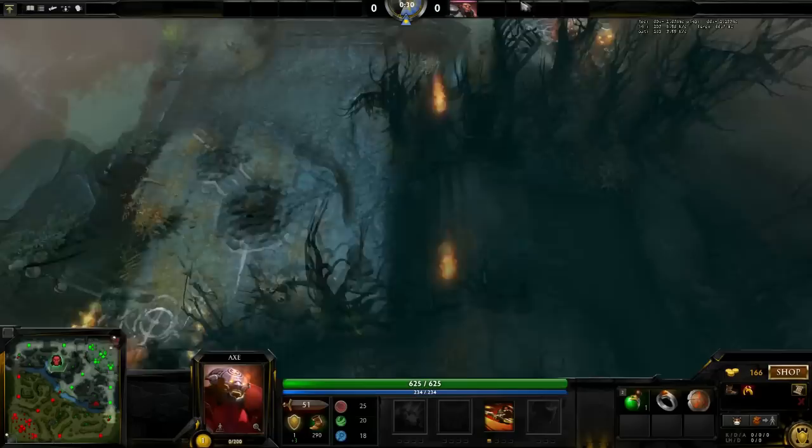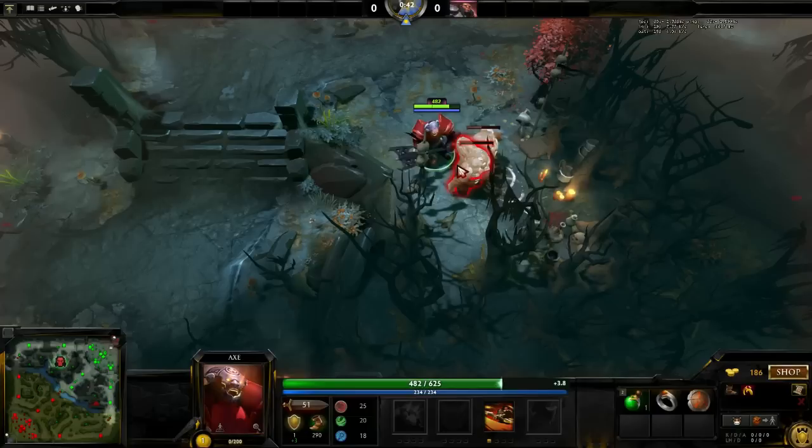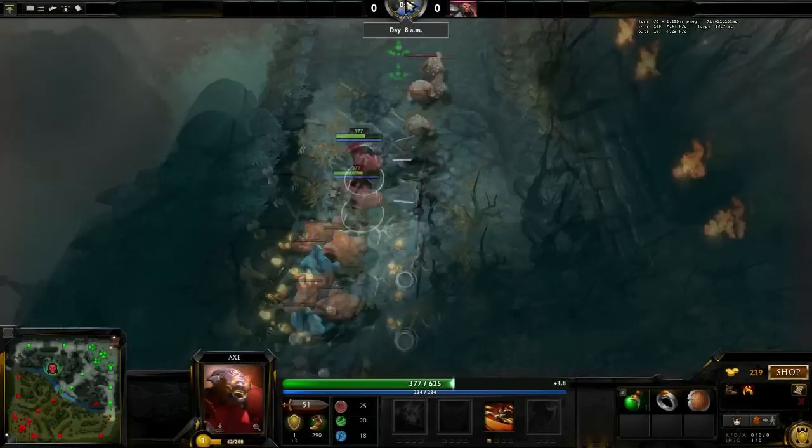30 seconds arrives and both camps are doable. I begin with the rightmost camp, keeping an eye on the timer for when it hits 48 seconds. I head to the medium camp to stack, as opposed to finishing the camp. This is actually better for farm efficiency and early levels.